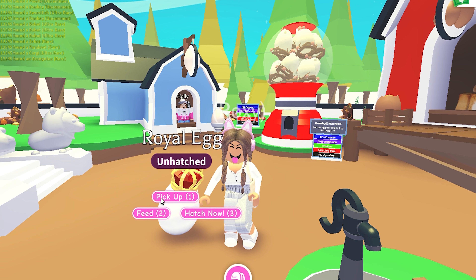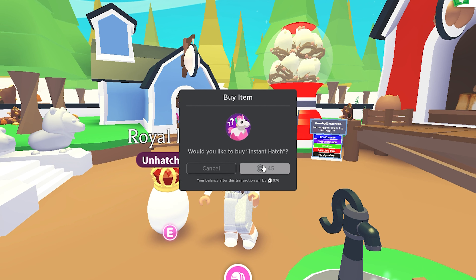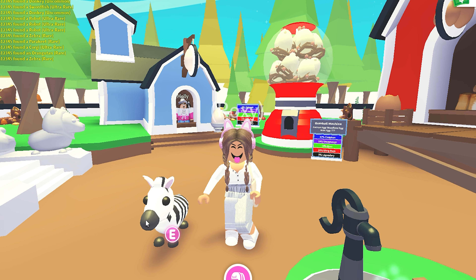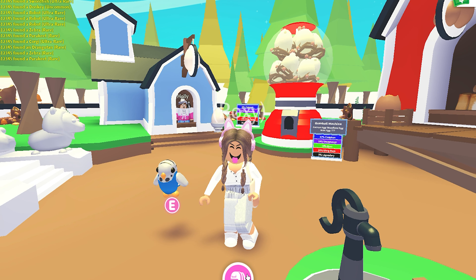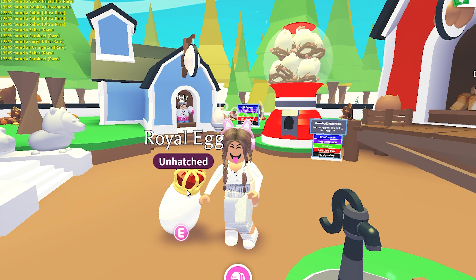We got an orangutan — I hope I said that right. It looks like a gorilla; maybe it's a species of one. I find this little pet really cute, and I just love how Adopt Me added these new ideas into the game. The royal egg is one of my favorite eggs now.